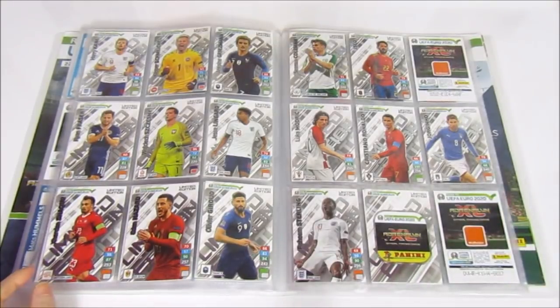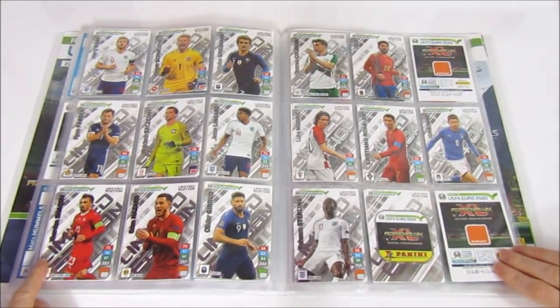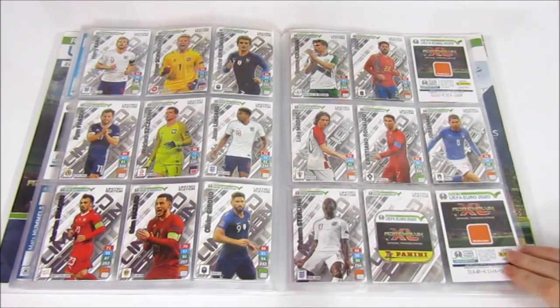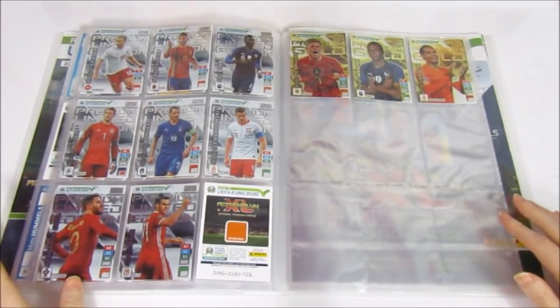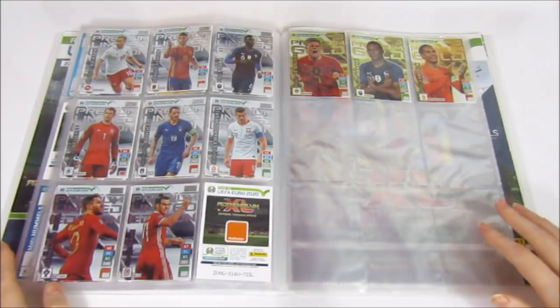Moving on to limited editions — we've actually completed them, but we can't find the Royce. He was in the final magazine and we shared pictures on Instagram, but he's not in the binder — we've misplaced him. We'll look again and if not, we'll just buy him. The regular limited editions include Lingard, Chesney, Harry Kane — Sterling is my favourite, it looks like a cool celebration card. We opened a premium box so we have all the premium limited editions and all three premium gold ones, which look really cool.